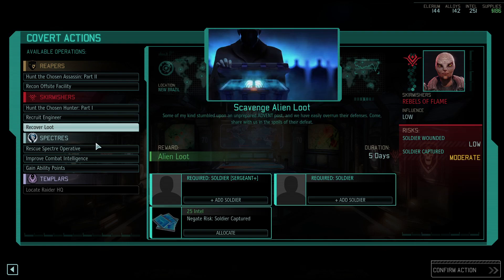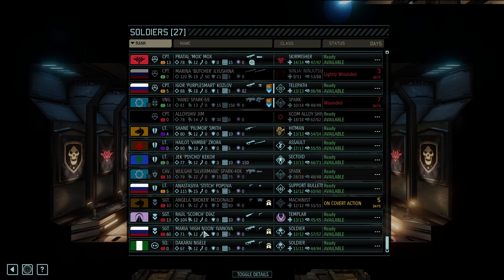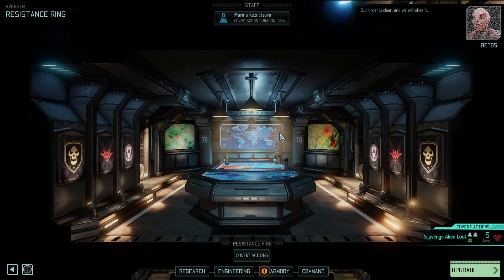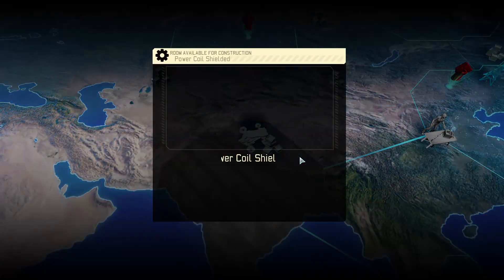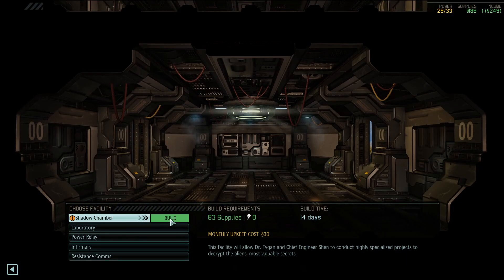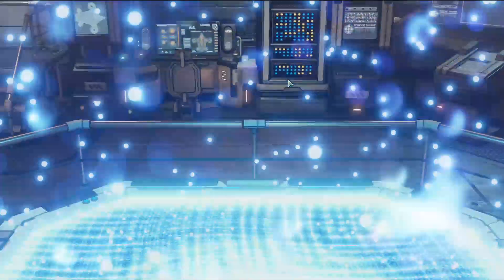We don't need more engineers, but scavenging alien loot with all this intel could be worth doing. I'll send the same two - I usually end up taking a couple people and sending them on all the covert actions. Back to the bridge - the power coil is ready. Shadow chamber's going in for only 63 supplies. Shadow chamber construction initiated! That's seven days away - not bad at all.